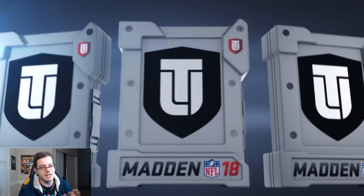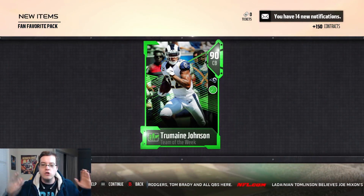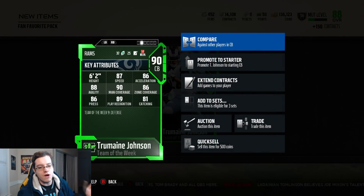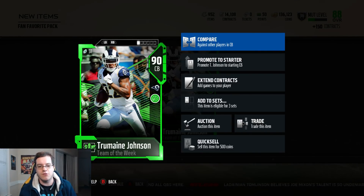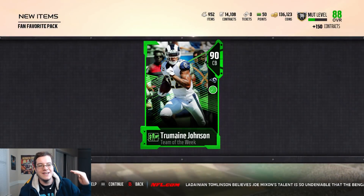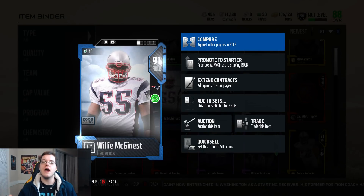Ladies and gentlemen, it's time to open up this pack. I'm not feeling the best today - can EA make my mood better? And we get a 90 overall Trumaine Johnson with Read and React. I don't even think he's going for a lot - this is probably a dud right here. He's week nine, he's not going for anything I don't think.